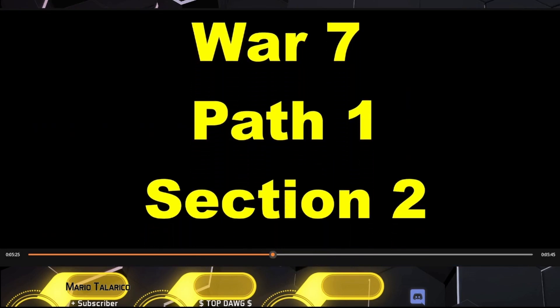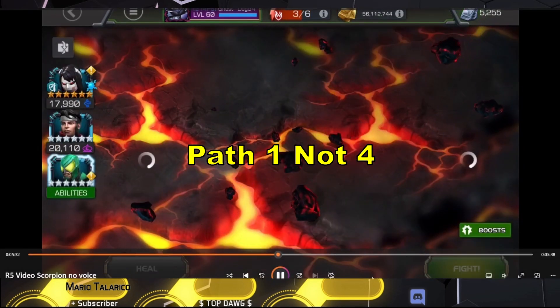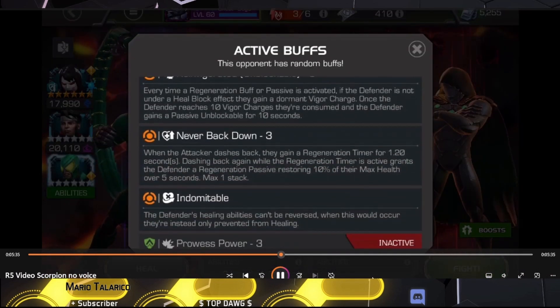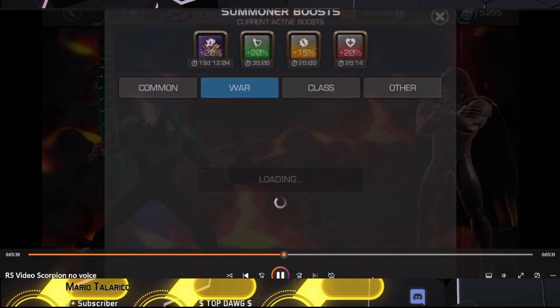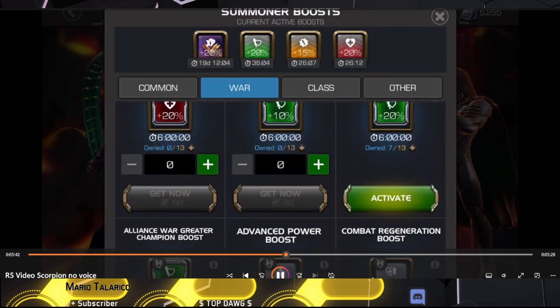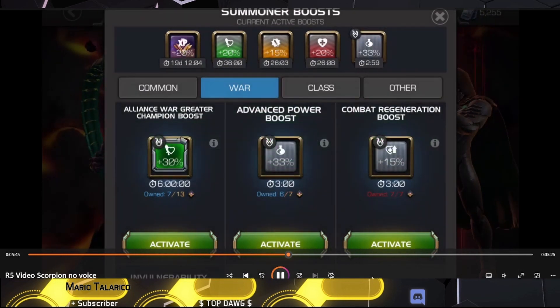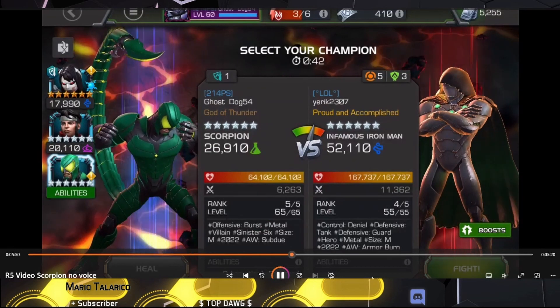I throw in the basic items with him and get him to level 65. We're also going to do some fights to show how Scorpion operates in path four of war. Section two, path one — I did all Scorpion fights here. We have Scorpion versus this Idume on a node — I always forget what node it is, I want to say node 27 but I don't think that's right.